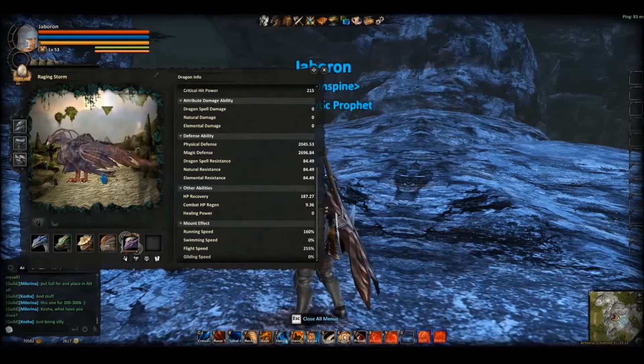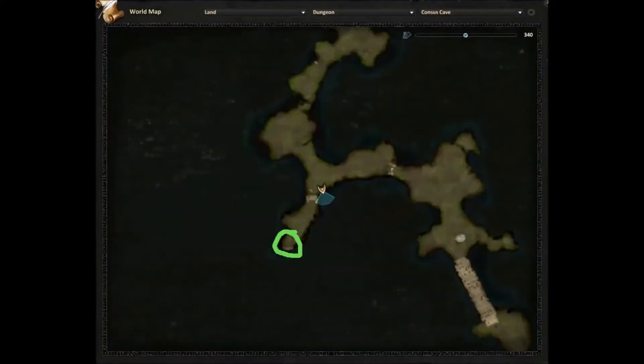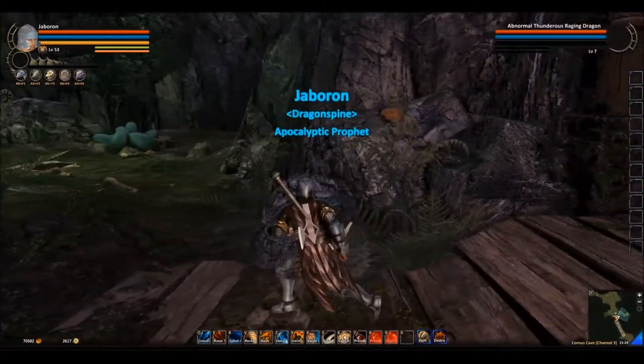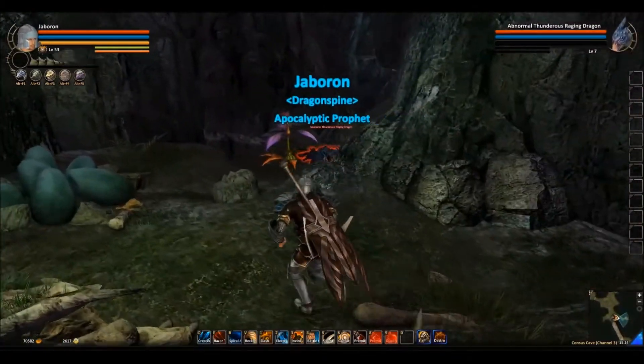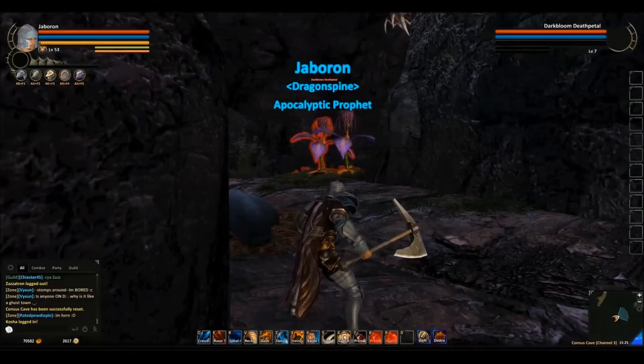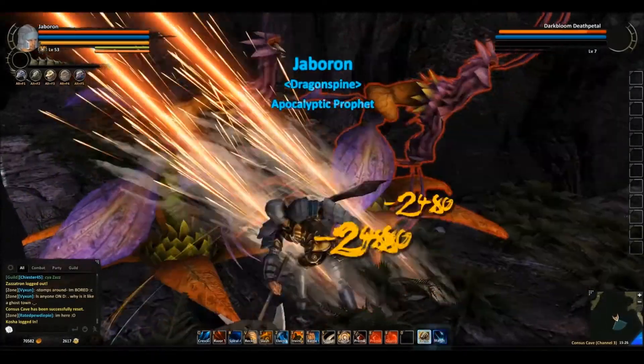Now we can get to the locations. This is the cave where you find him. This is the spot in the cave where I found him. You can also find him across this bridge around the right corner, and he will appear there after beating the enemies around the bridge. You can find him in this little spot after beating the two plants and the spider.